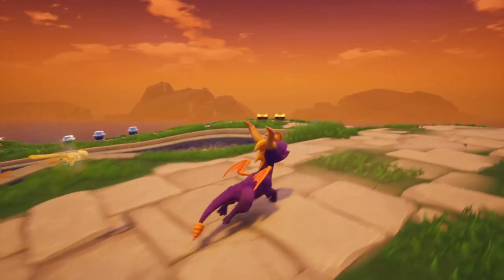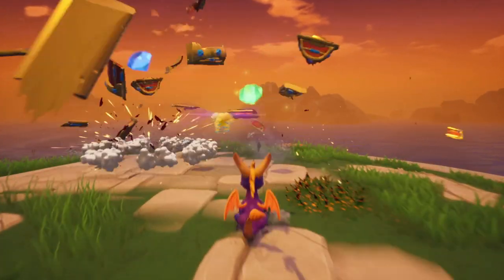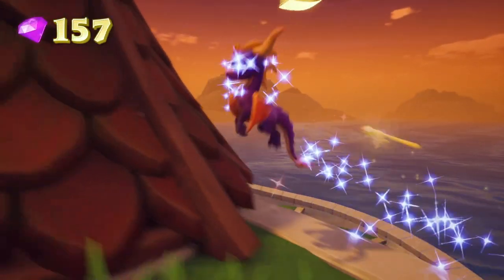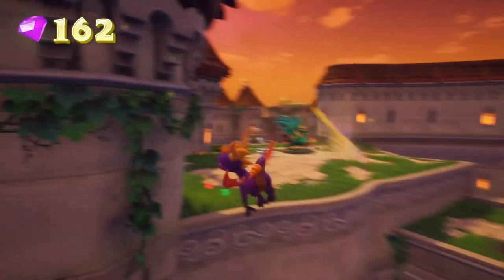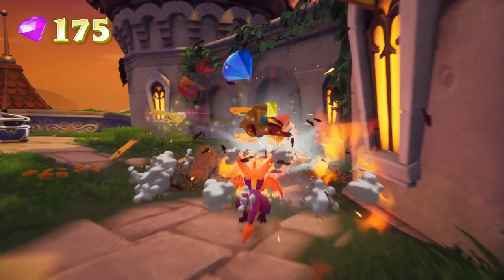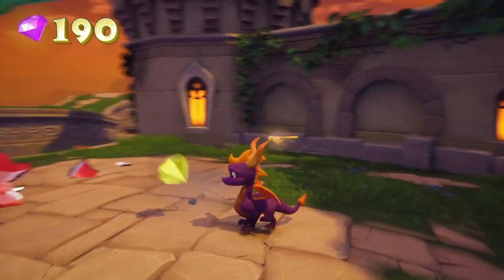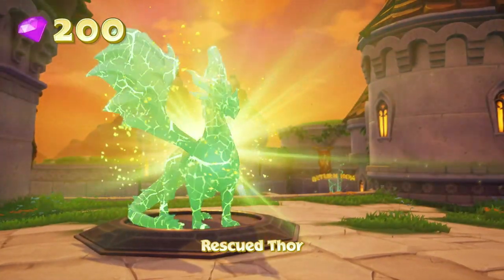I'm just double-checking to make sure I'm not missing anything before we go on. I believe the Speedway is technically before the boss, so we'll do that and then check the guidebook afterward to see if it was in the right order. And there we go — we got the skill point. Nice. For these chests, you actually have to hit them three times to spin them around. That's all 200 gems, and the last dragon is Thor.